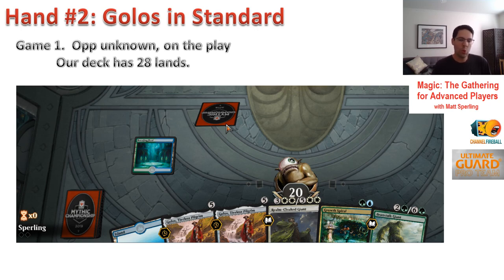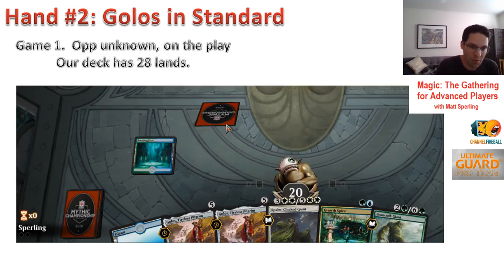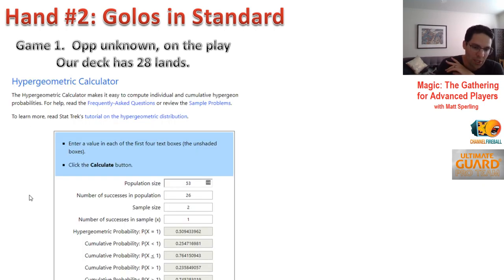Was keeping smart? With 28 lands, let's do some math using the Hypergeometric Calculator — Google that term, it's the easiest way to figure this out. Population size is 53 (we've already seen seven cards), with 26 lands remaining. Sample size is two. We're asking: in the top two cards, how likely is it that one is a land — basically, how likely are we to Growth Spiral a land into play on turn two? The answer is about 75%. That's pretty good, but it does give us a 25% fail rate, because if we go Growth Spiral with no land, our hand is in pretty rough shape.